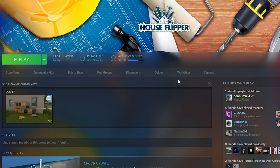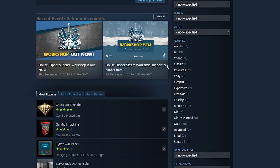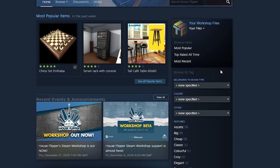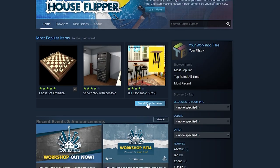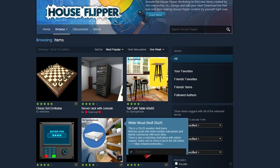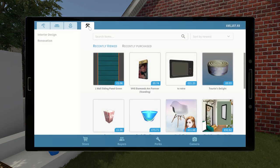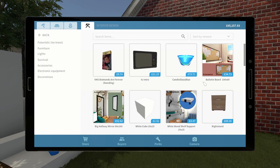To get a Workshop item into your game, all you've got to do is click the Workshop tab in Steam under House Flipper and here you'll see a list of all the available items. You can search, you can see all the most popular stuff, or you can browse using the filters on the right-hand side. If it's your first time I'd suggest just clicking the most popular items. Once you've done that, click the little plus mark and you'll subscribe to that asset. All those subscribed items then appear in the game in this tab in your tablet — click it and place it down like you normally would.